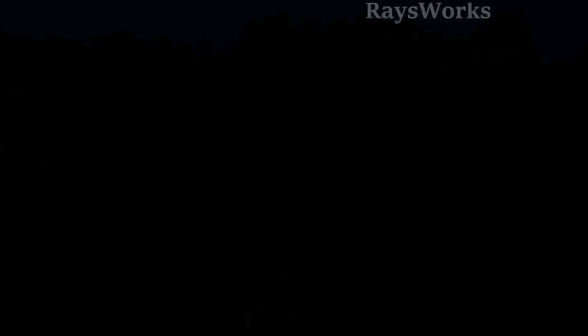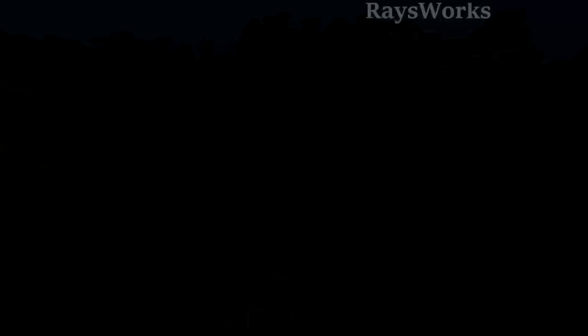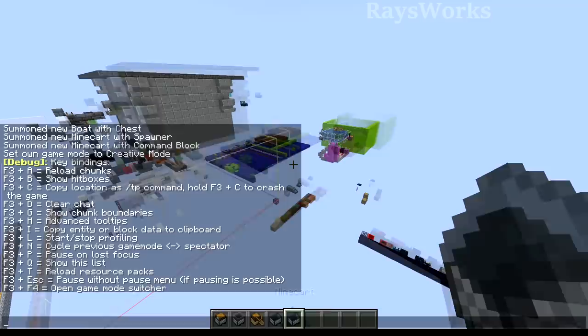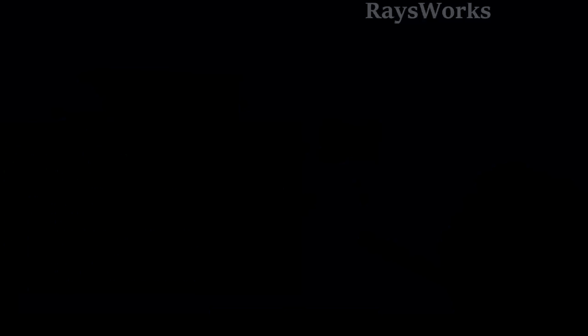Did you enjoy the convenience of pressing F3+F to increase your render distance, or Shift+F3+F to lower it, all without going into your menu? Those days are over for 1.19, as this no longer works. They mostly did this because it wasn't being used much and was mostly being accidentally pressed when trying to use other F3 commands like F3+D or F3+G.